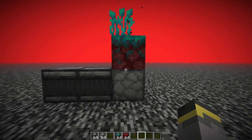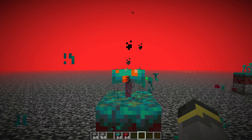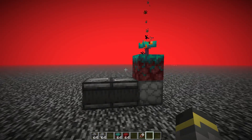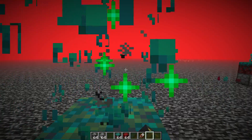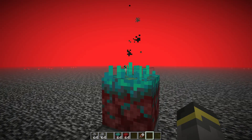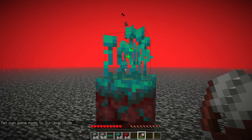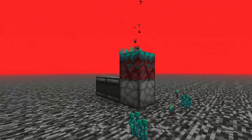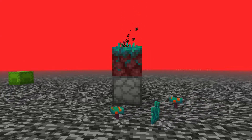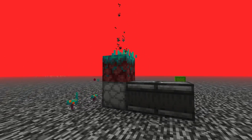The dispenser will begin rapidly firing. These observers are detecting a block state change in each other — each observer turning on and off, triggering the other, creating a repeating signal. Load the dispenser with bone meal and it will only use bone meal when there isn't a plant on top of the nylium. Bone meal is only used when you mine the plant. Stand next to it, hold the mine button, and collect all the plants. Note: for warped plants, use shears to harvest nether sprouts.